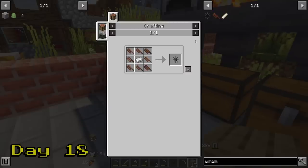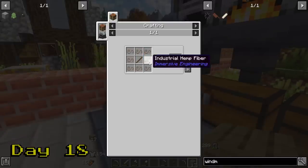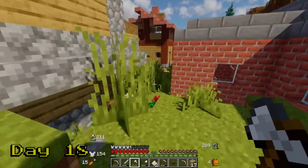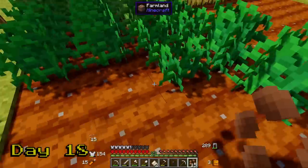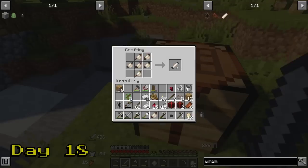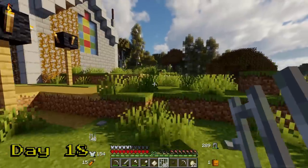With some more creosote oil, we make a bunch of treated wood planks, then treated wood sticks. We take those and make a single windmill blade. To make a whole windmill head, you need a total of eight windmill blades — so it's a good thing we started making creosote oil early. Pretty soon we have enough blades to make a whole windmill. But first, we need windmill sails, which are made out of tough fabric, which is made out of industrial hemp. It takes a lot of hemp. We've already started growing some hemp, so we can start making tough fabric right away. Oh — we only have enough hemp to make one sail and we still need seven more.